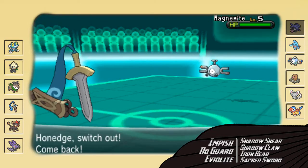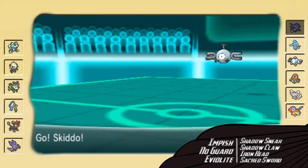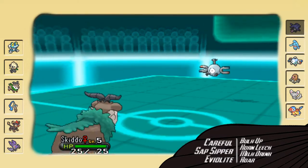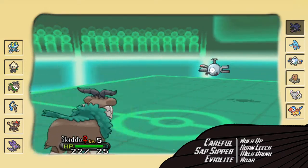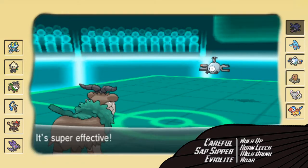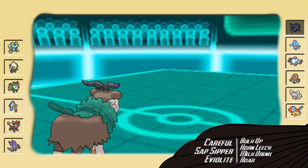Now he goes into Magnemite. I try and switch out to go into Skiddo because I'm testing to see if he's Magnepull. He's not — he goes for Hidden Power, I'm guessing Fire. That's the only reason he would've gone for it against Hone Edge. And Skiddo takes that like a champ — like it's nothing.